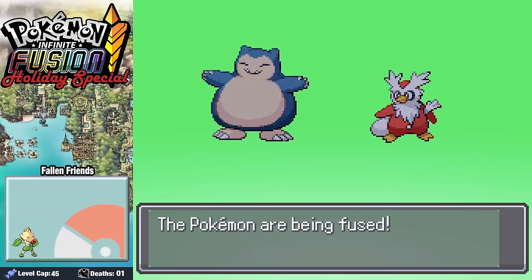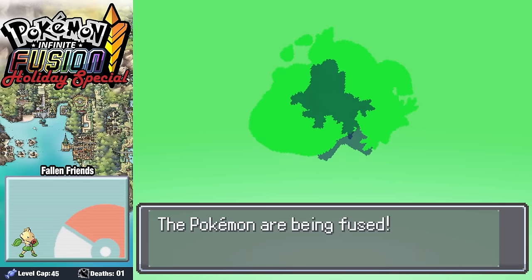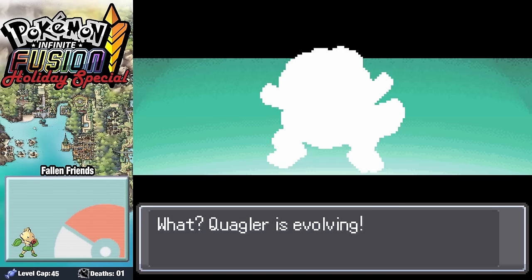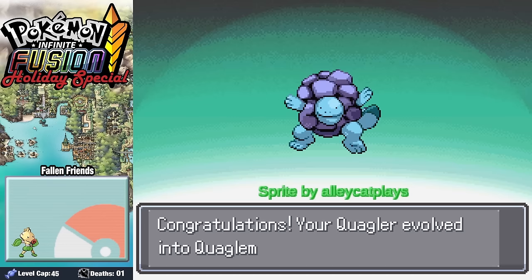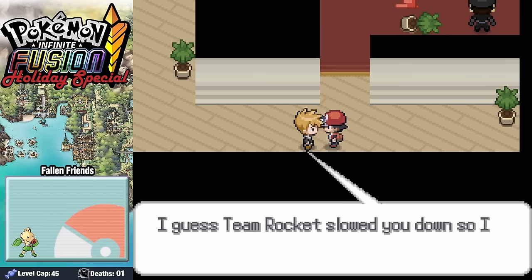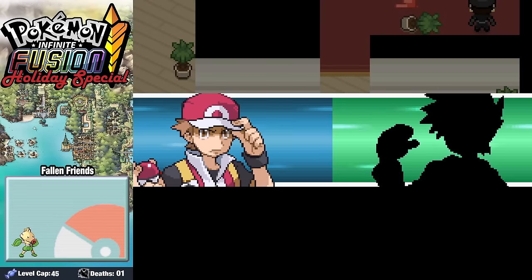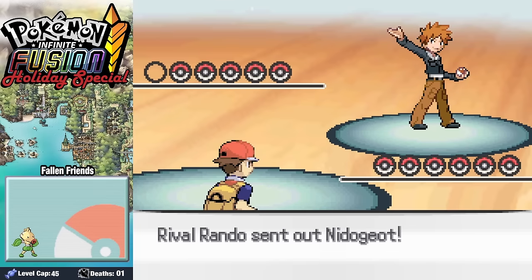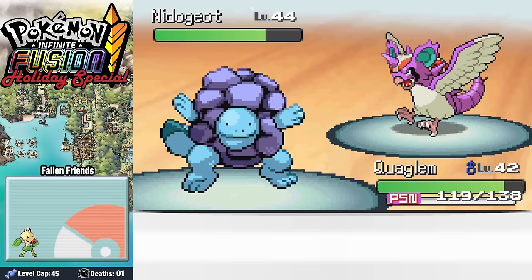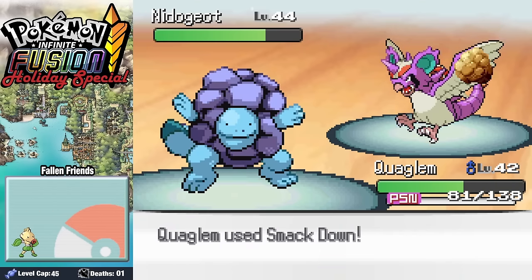Before facing off against Rando and Giovanni, we fuse our Delibird up with its proper partner Snorlax, and Delilax is just so happy to be giving you the gift of berries. Our Quaggler also finally evolves into its excellent final Quagglin form. We run into Rando over in Silph Co., where it turns out Giovanni is actually trying to turn over a new leaf — donating one Pokemon to every child in Kanto so they can all live out their dreams to be Pokemon trainers.